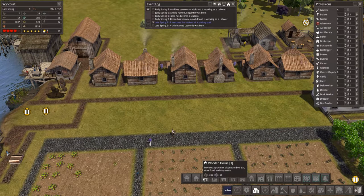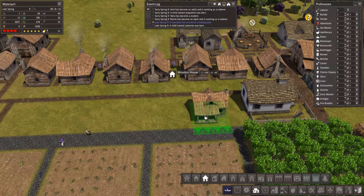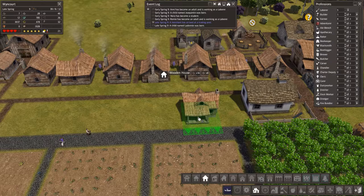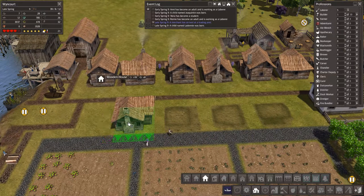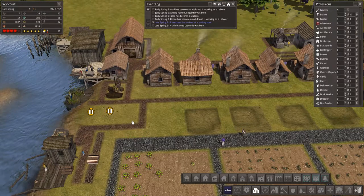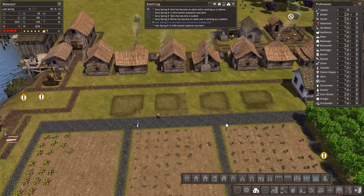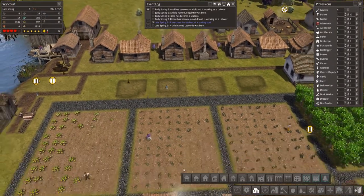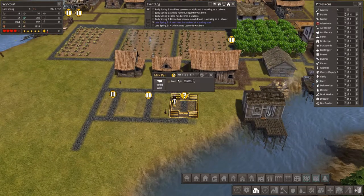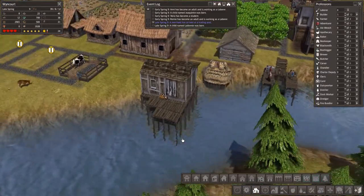We've got quite a few farmers over here so we'll just do that for now. Let's pause — log cabin. 30, 60 — we haven't got much wood so we're going to have to go with this. Come out a bit like that because I want to put some up there. That's just one off but we'll go with that for now. Let them build it first.